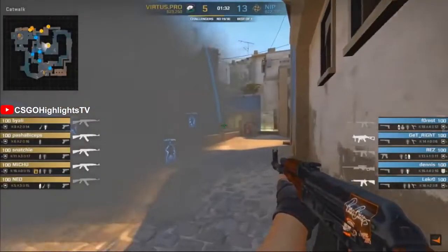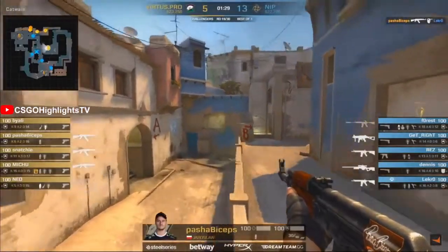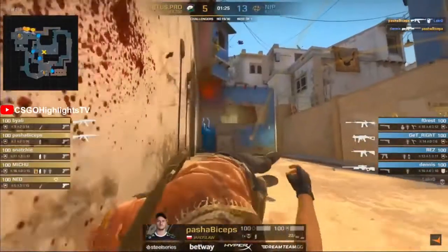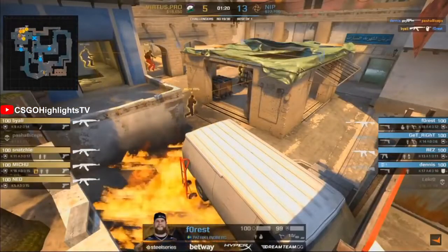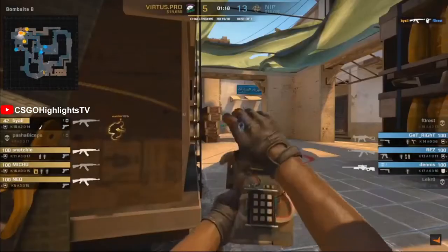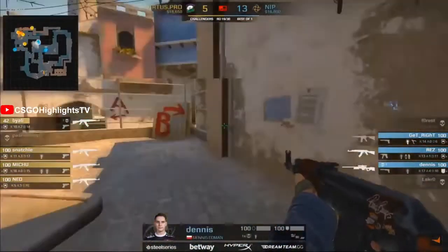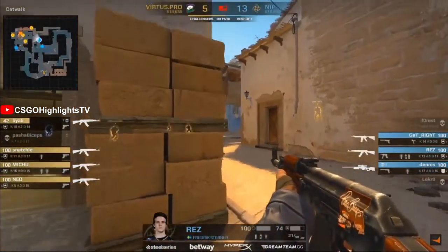NIP pick up the pistol — now they know no one's there, but it cost them another $600. Pasha hiding behind the smoke, waiting for a trade fragger, but he's got too many places to look. In the meantime, Virtus Pro charging into the B bomb site. Forrest gets wiped out on short. This is a really difficult situation to retake this B bomb site. VP have constructed a very difficult task here for NIP to try to overcome.